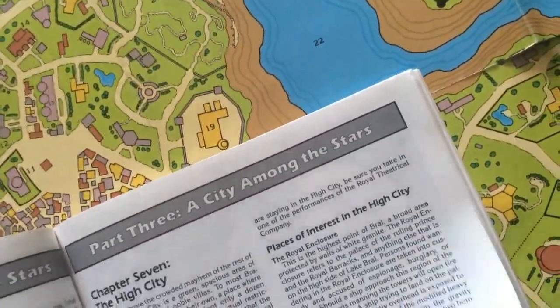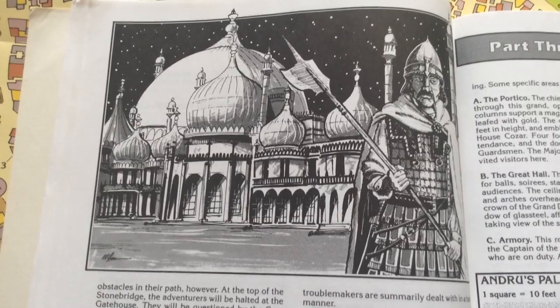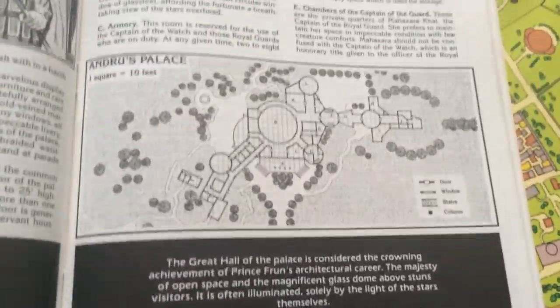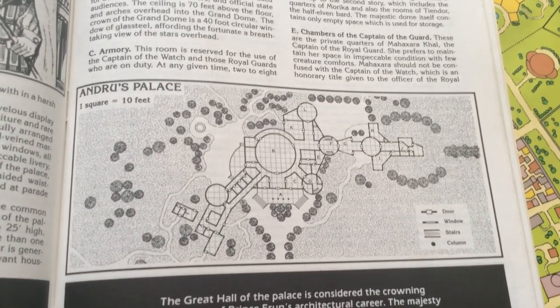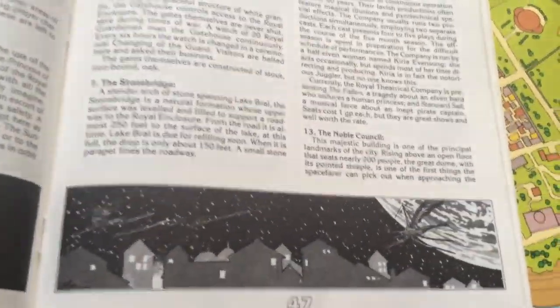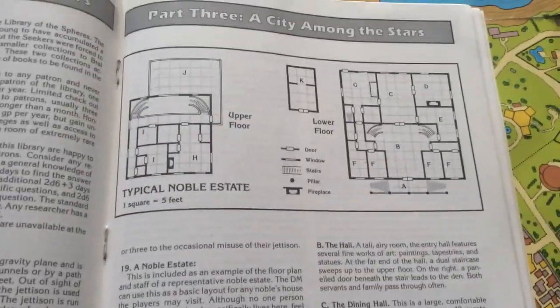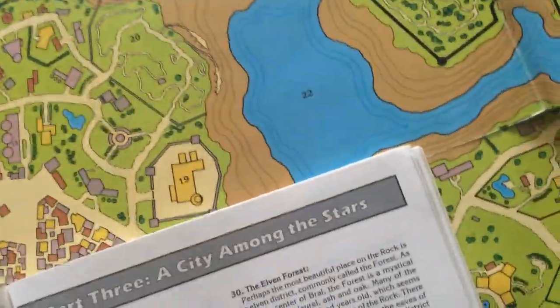I have to think that JMS, when he created Babylon 5 the year this came out, must have looked at Spelljammer for inspiration. Because this is a port in space five miles long, it's called Brawl, and the person who controlled the great machine was called Draal in Babylon 5. In the Babylon 5 role-playing game he denied having ever looked at a role-playing game, though more recently he's talked about having something to do with role-playing games.